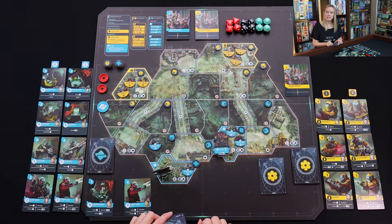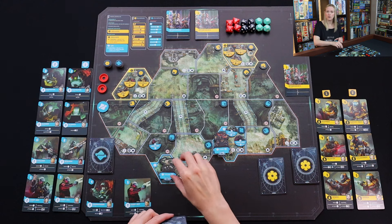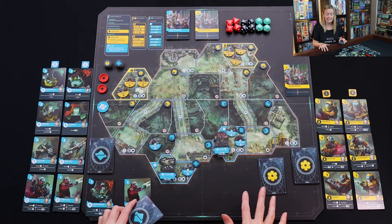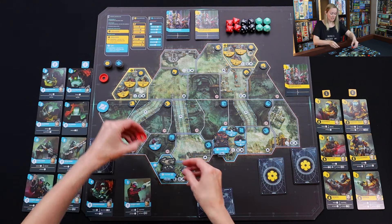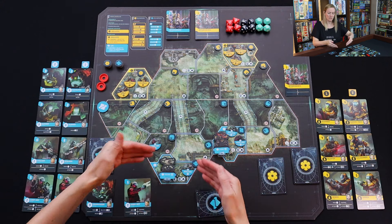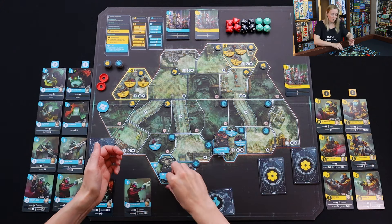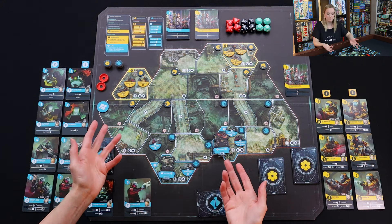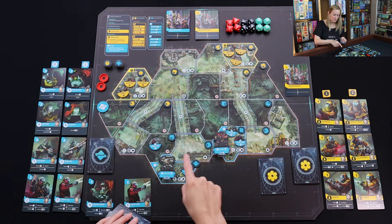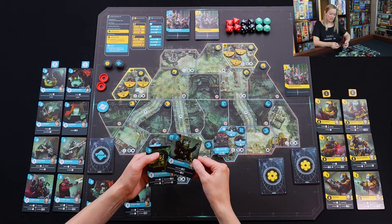I've laid my mechs down so they stand up like this — they're not suppressed or tired or anything like that. Whenever they become suppressed, you add this red disc to their base, so it'll be very obvious if my units are suppressed or not. I'm just laying them down so that you can actually see them on camera. Otherwise my camera will not catch what this particular unit is — it's my V Vulcan unit.